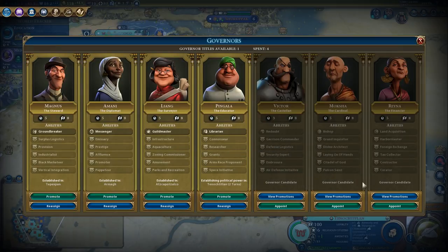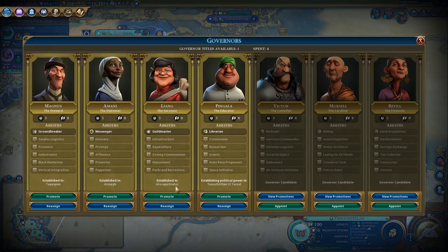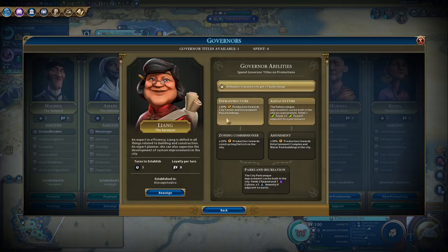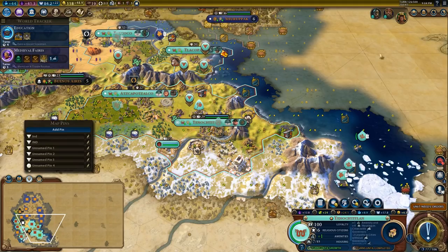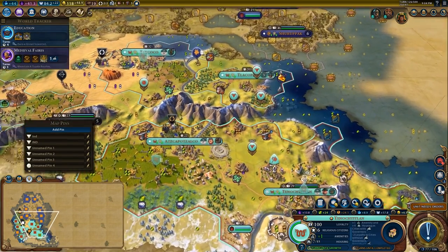We don't need another governor point just yet. I could get to work on Researcher and Grants but we don't need that right now. It could be good to grab Liang and park her in the capital, and put Pingala over here — in fact, I might do that.